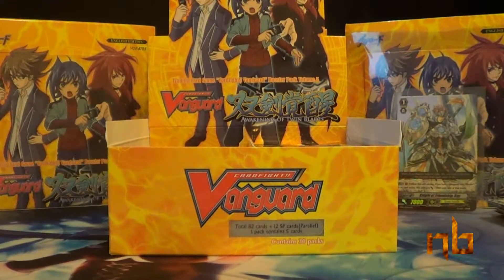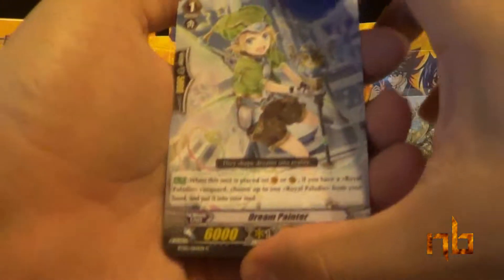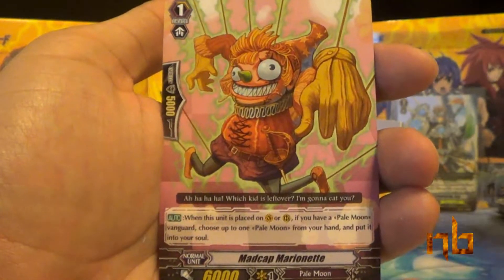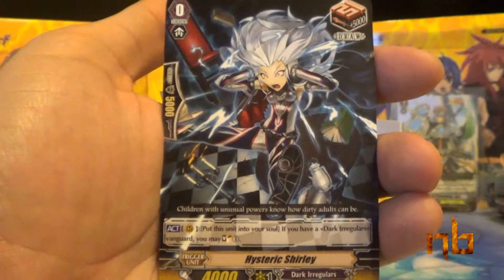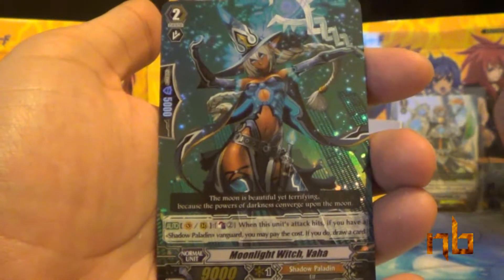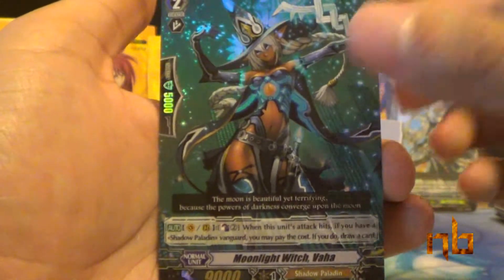Next pack: Dream Painter, Top Gun, Mad Cat Marionette, Hysteric Shirley, and another double rare — Moonlight Witch Vaja. Another duplicate double rare. Let's go ahead and sleeve her up.